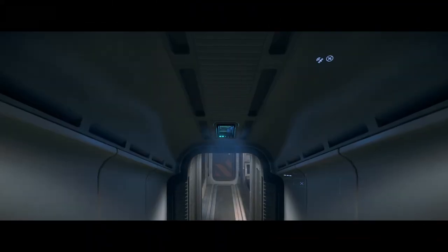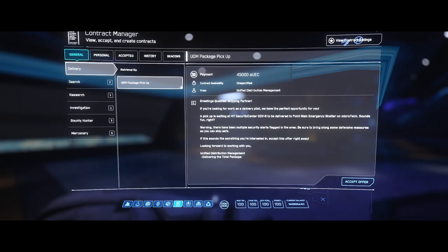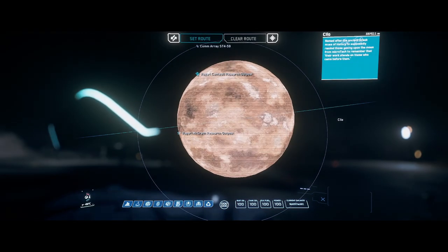So cargo hauling in Star Citizen — you've got a couple of different things you can do. You can always do your everyday box missions where you pick up the mission, go somewhere to pick up the box, take it to your ship, or multiple boxes depending on what you're doing, then fly that somewhere else. It doesn't sound the most exciting, but you do get a decent amount of starting capital. It gives you a chance to learn to fly, learn to land, know what to watch out for, and explore the verse a little bit.